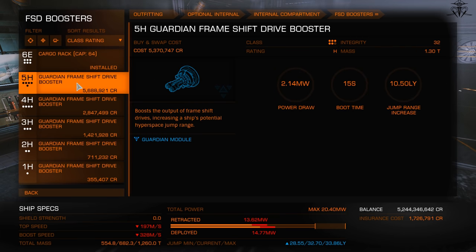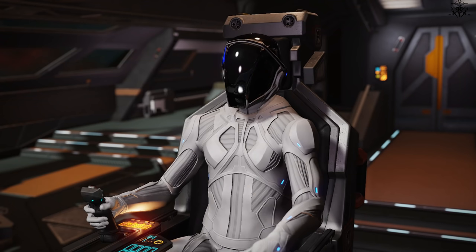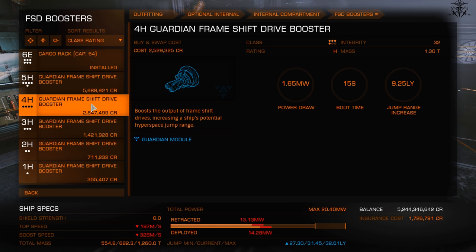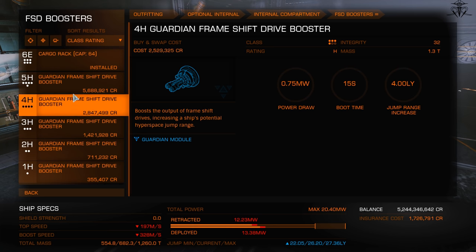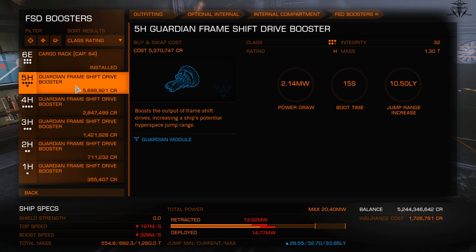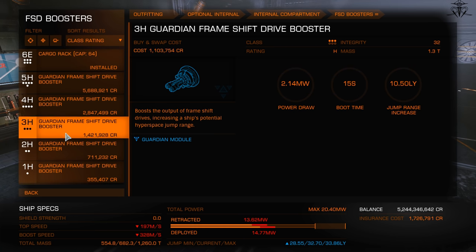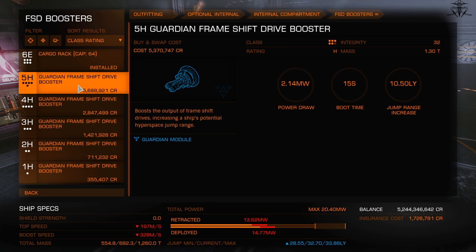Today I'll simply go over what this thing is and more importantly how to get it. It's a simple optional module that you toss into your ship and it boosts your jump range. Unlike engineering, which improves your jump range based on multipliers, the booster itself actually has a flat increase. There are five of them and each one boosts more than the previous, up to 10.5 extra light years.